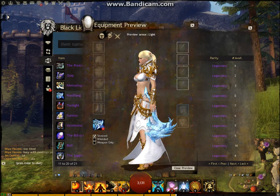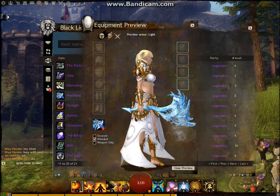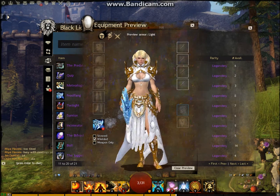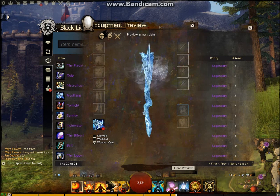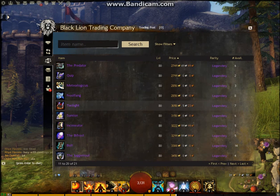Frostfang — the axe — another nice bit of animation on this. These are all worth considering if you're interested in acquiring a legendary and deciding which one to go for. It's just to show you what the particular special effects are. They do have the same stats as ascended weapons.